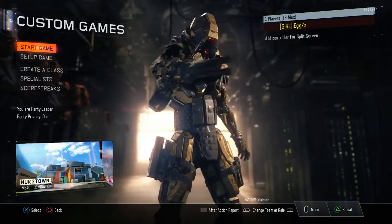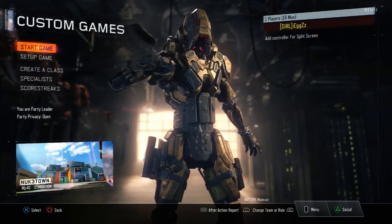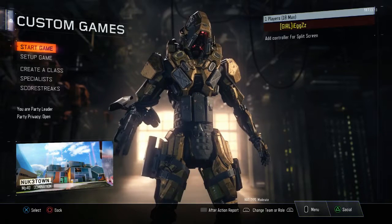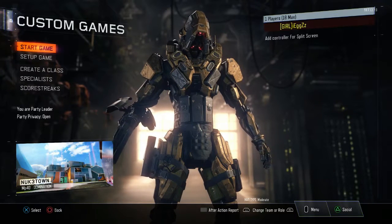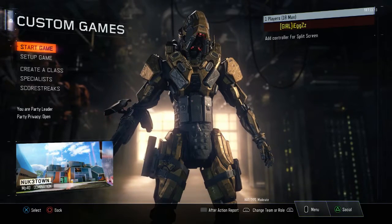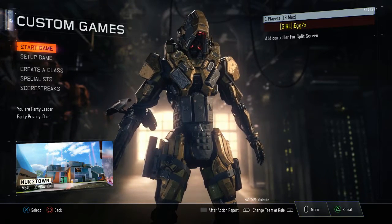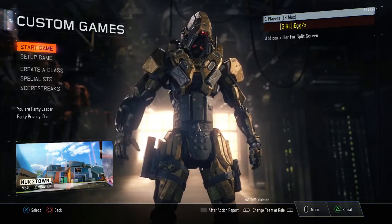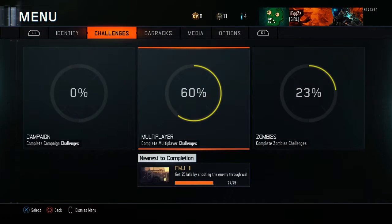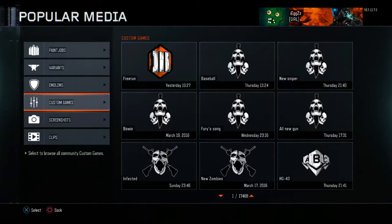So yeah, let's get into this glitch. What you want to do is you can literally get any class that has come out, basically any gun that has come out recently, for free. You can test it out, mess around with your friends. What you want to do is press the options button on your controller, go to media, go to popular, and just go to custom games.